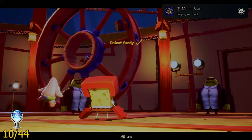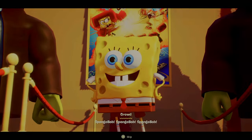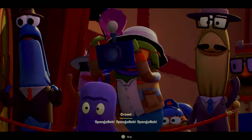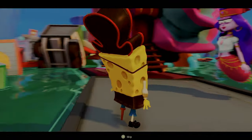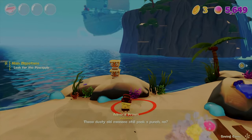My next trophy was called Movie Star, and I got it by helping Sandy complete the movie and taking her back to Bikini Bottom. I hope the movie gets good reviews at least. We then ditched the karate outfit for a new pirate one, and this time we're not rescuing a person — we're actually rescuing SpongeBob's house.